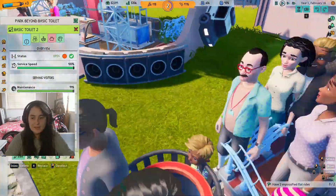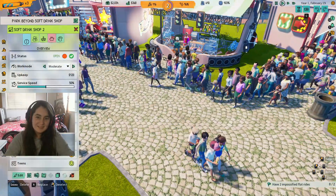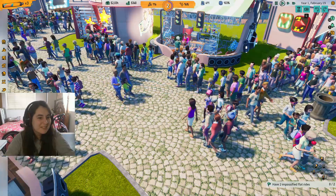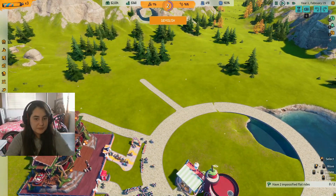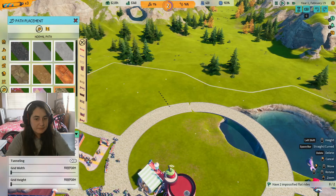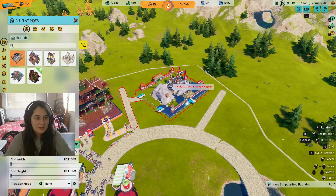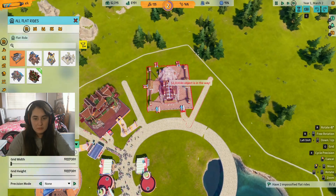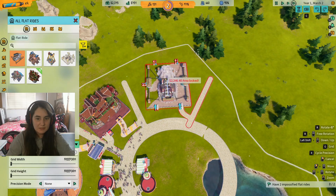Anyway, why are there so many people here? I guess there's pressure. I realized I need to remove this line and place it a little bit farther away, just a tiny bit. And we can get this one — this is a bomb! The area is not locked... wait, this area is locked. This one is not.